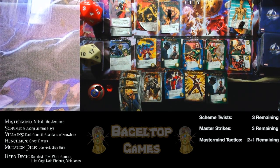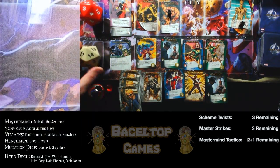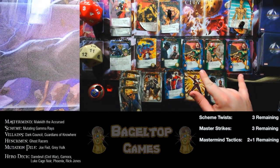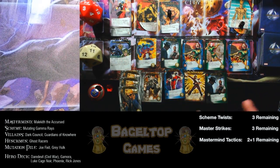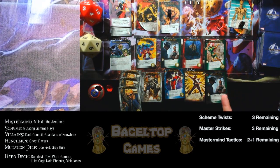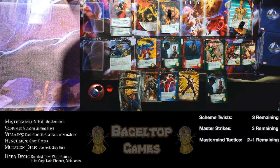18 recruit is insane! I recruit Daredevil Iron Fist — three recruit plus one attack for each different hero cost. I recruit both Phoenixes with Soaring Flight — on my next turn I'll have them and can hit Malekith immediately. Both had Soaring Flight so they go to my next hand. Down to zero recruit and attack, but a very productive turn.